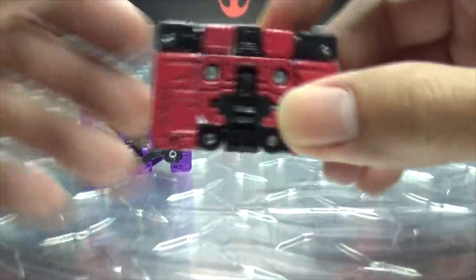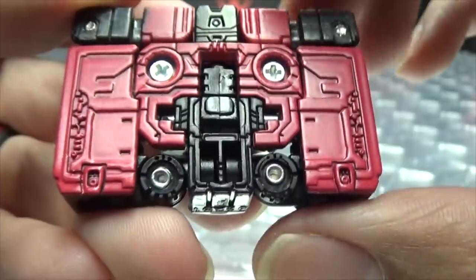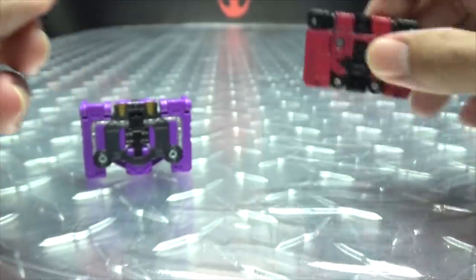We'll start off with Rumble here. He's done in red and black. He's got some nice detail throughout. And when you turn him around, you can see everything — there's the drum. Not much to him.